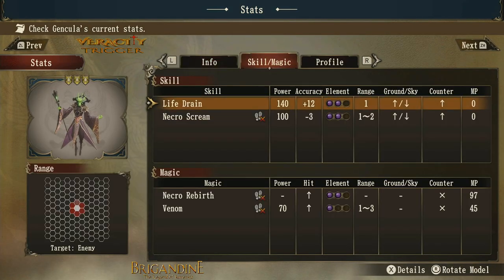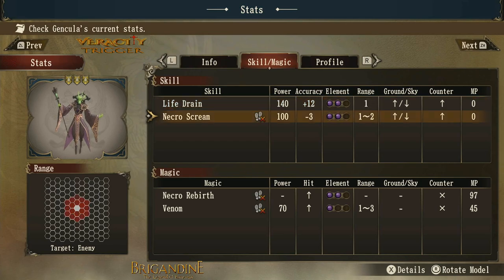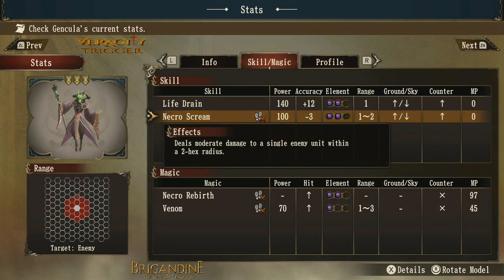Let's go to skills and abilities. Previously there wasn't much — hardly anything. Now we have life drain, which deals massive damage to a single adjacent unit and recovers hit points equal to 20% of the damage dealt. So if you deal 100 points of damage, you get 20 points back as life. We've also got necro scream, which deals moderate damage to a single enemy unit within a 2-hex radius. This is a ranged attack that can reach up to two spaces away. It's a free attack, does not cost any MP, and you can use it as many times as you want, though accuracy is lowered.